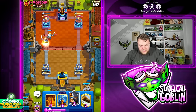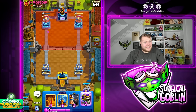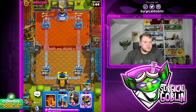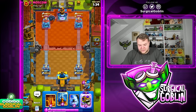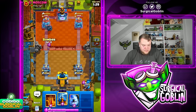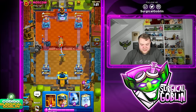Miner tanks for all the hits, then Ghost plus Bomber take care of the Little Prince and deal damage to the opponent's Ghost. I even go Log in case our Ghost connects. It didn't hit quite as expected, but at least his Ghost didn't go invisible and hit our tower. Still a decent Log placement. Let's go Bomber at the bridge — if he doesn't expect it, it's so much damage.